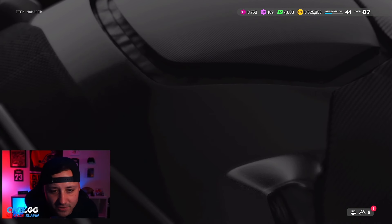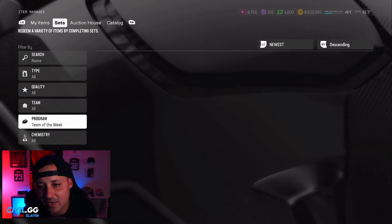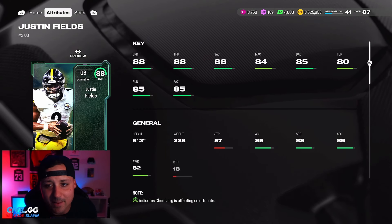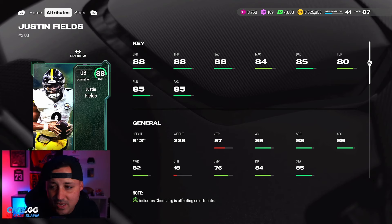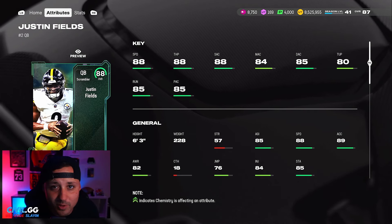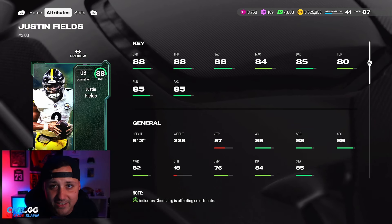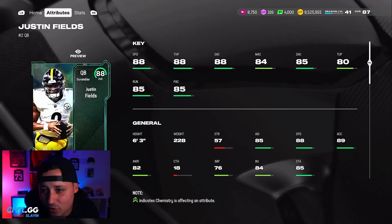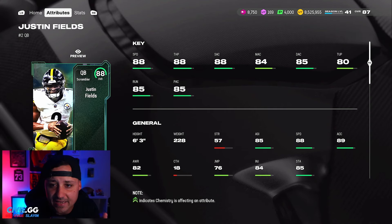We got Justin Fields here — honestly not a bad card at all, but he does have some flaws. He doesn't get Gunslinger, and on top of that his throw under pressure is at 80, which is a big problem. If you play at a comp level, if somebody's running double-A and coming right through the middle, he's going to throw a pick. Throw under pressure ratings really matter in this game.